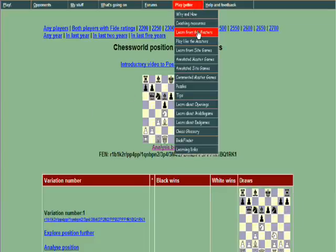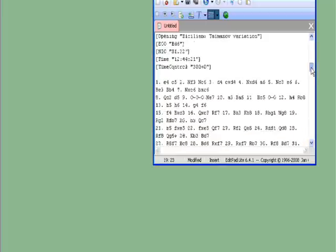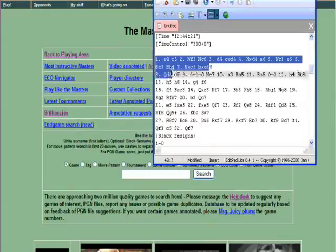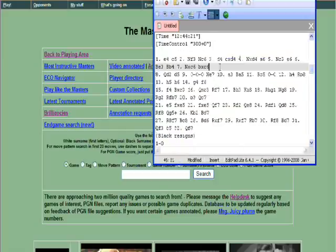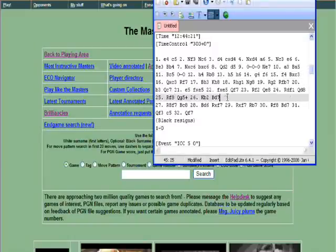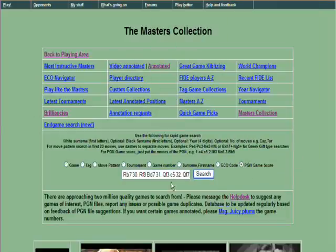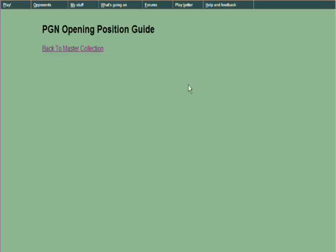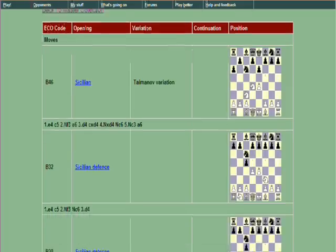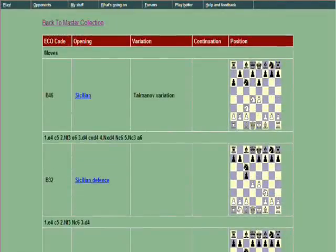Let's go back to the master collection and see if we've got time for just one more bit of opening analysis. I'll go to 'learn from the masters' and go to the previous PGN game score — that was the pin variation. I'll copy that game score, taking away the carriage returns to get more moves in at once. So I'll put in all those start moves — PGN game score, paste that in. Let's see what's made of this. It makes it a little more convenient to step backwards through the most theoretical positions. It was the timing of the Sicilian pin variation.